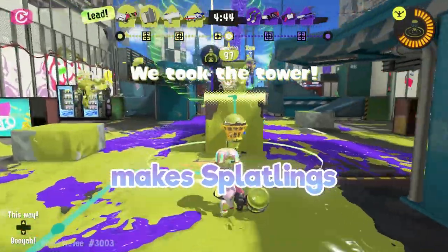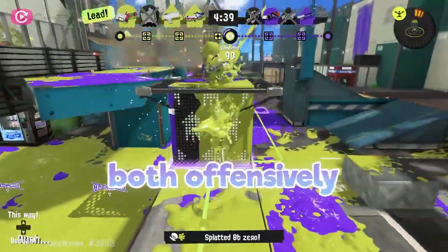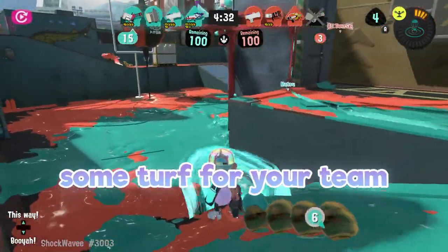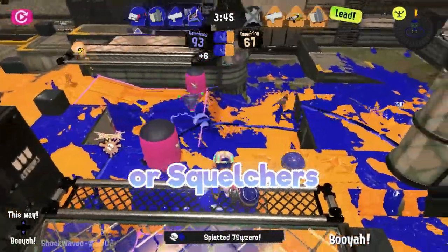These aspects make splatlings somewhat similar to chargers, but what makes these weapons shine is their diverse way of providing coverage both offensively and defensively. Splatlings end up being a solid backliner that can mow enemies down while also painting some turf for your team, opening up new strategies that can't be achieved with other backliners like chargers or squelchers.